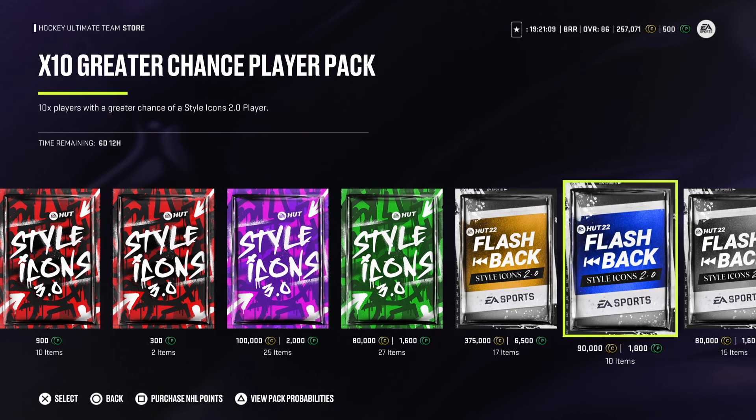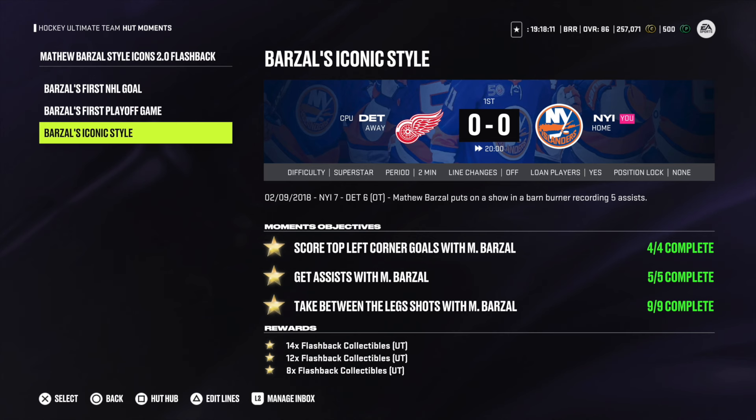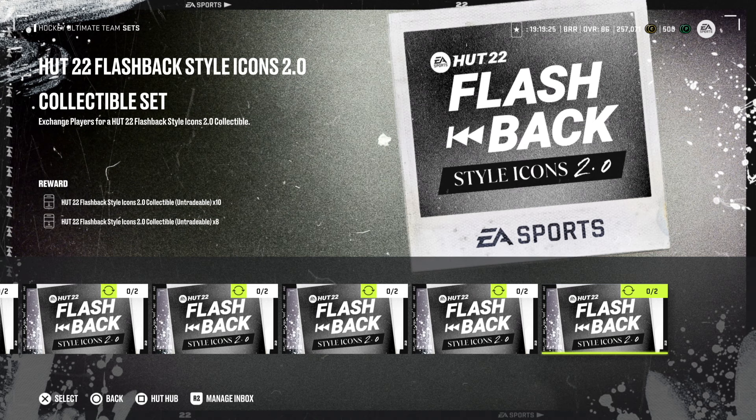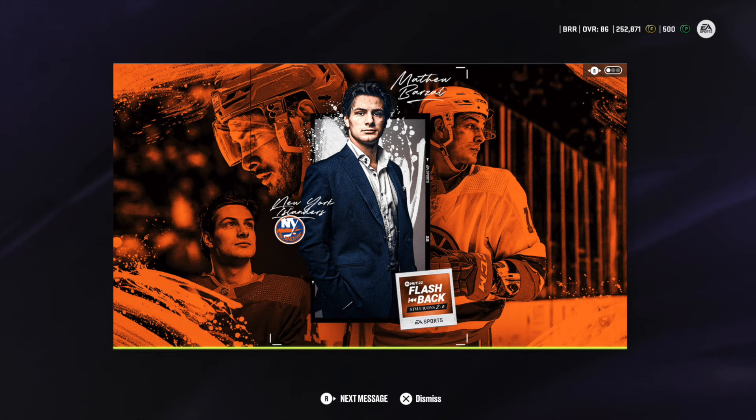There's another method: if for whatever reason you absolutely cannot do the objectives, you can actually buy the pack for 375,000 coins. It comes with 93 overall Matthew Barzal, 15 bonus players, and a power-up collectible — but please don't spend real money. And lastly, if you're struggling with one specific objective — say you can't get the five assists but everything else is done — you only need 12 more flashback collectibles. You can trade in gold players for collectibles: 288 overall gold players will net you 18 collectibles. Go check them out. Thanks for watching.